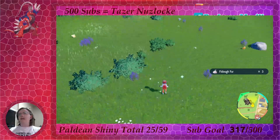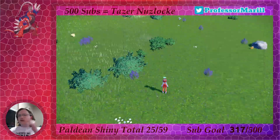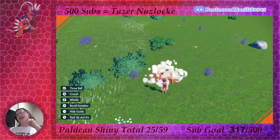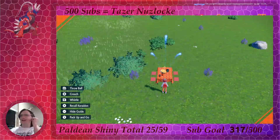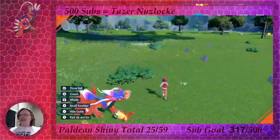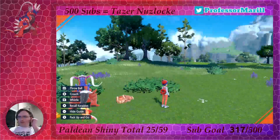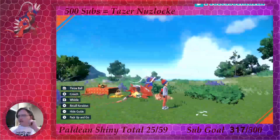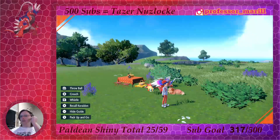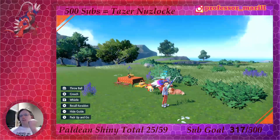There are a lot of subtle shinies, and some of them work and some of them don't. Doush Bun's kind of in the middle — it changes enough that you can notice it, but it's not enough to make it a good shiny. It's not the worst shiny in the world, but it's not a good one. Anyways, there it is — our 26th Paldean shiny Pokémon, shiny Doush Bun.